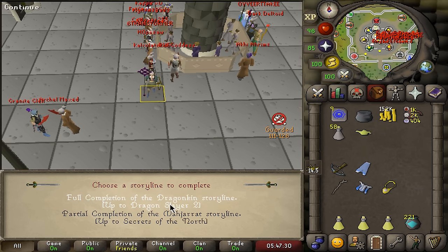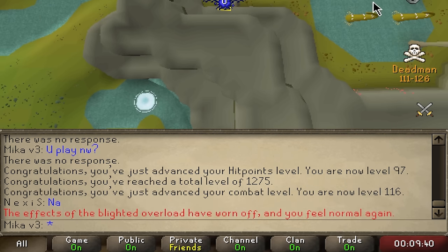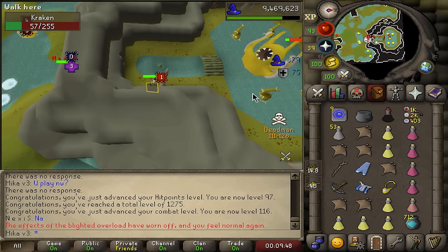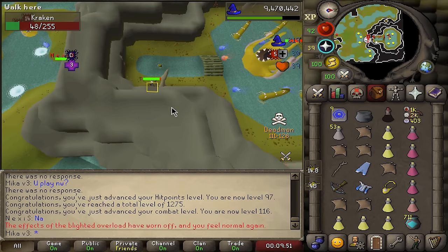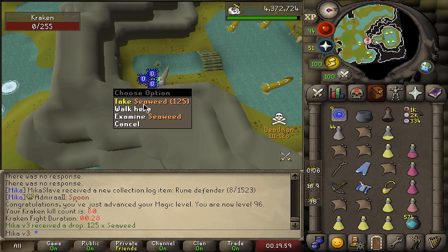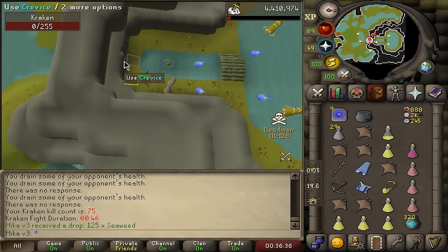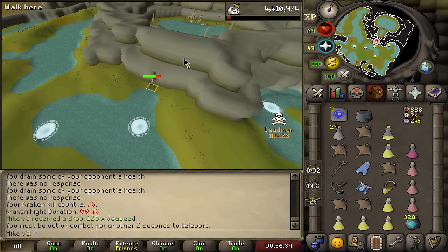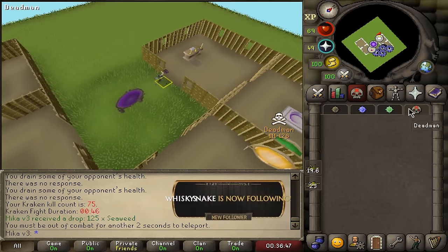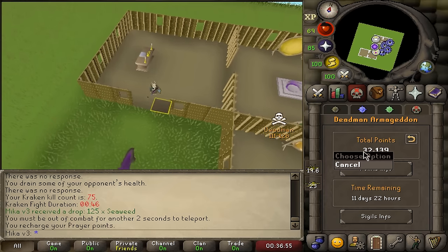Full Trident of the Seas — that is also a lot of runes to go with it. I need one more trident and then I think we can get a shadow. I've had a quest lamp in my bank and I never realized — I can unlock Dragon Slayer 2 or Secrets of the North. We're going to go with Dragon Slayer 2. We're currently 50 kills deep on the Kraken, 25 more to go. There we go — 75 KC completed! We have fully completed our very first boss in Deadman mode.